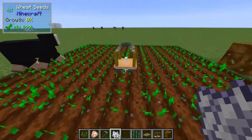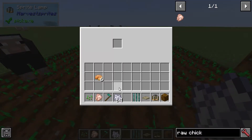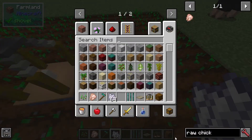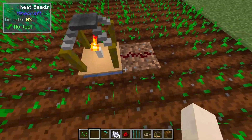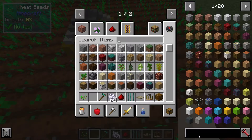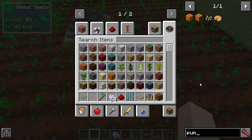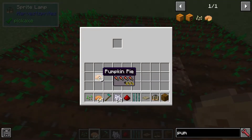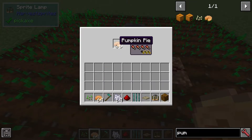The pumpkin pie is now finished. This also does emit a redstone signal. Let's put in a load of pumpkin pies — we'll try six of these for now. That gives it a power of two.